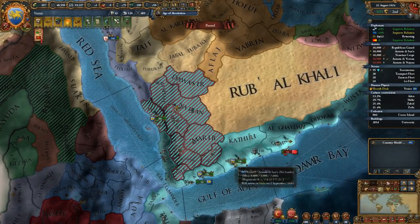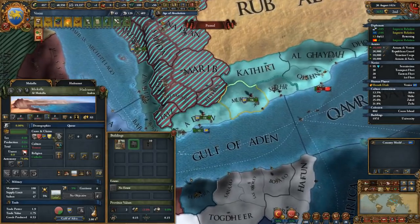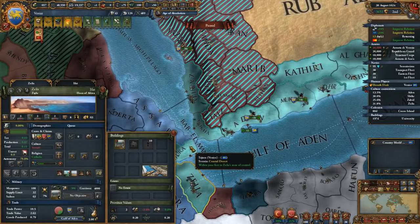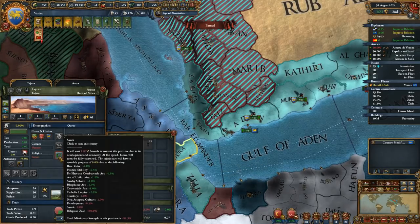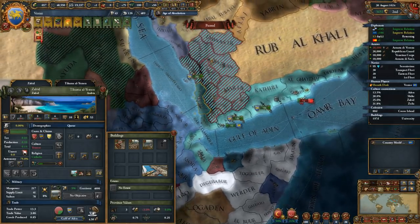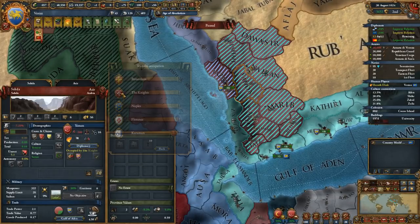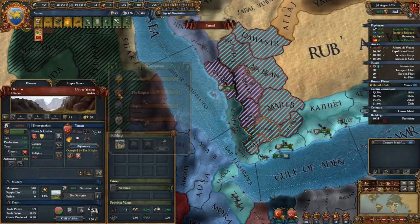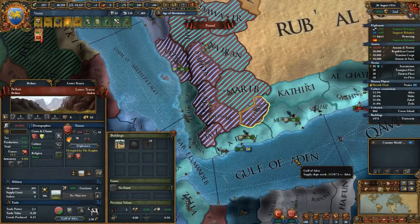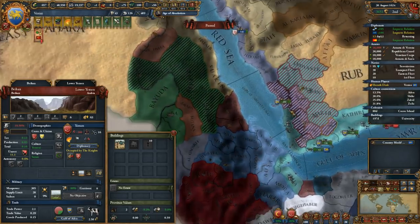So who do we still need? Mara, Ajaran. We could probably go after Mara ourselves. If we already have the coast, why leave the others? We do want to give it to the Knights - give the occupation to the Knights. This should allow me to basically give all the provinces that I don't want to hold myself to the Knights. Maybe we won't use Ethiopia - I'll just give everything to the Knights. That could be fine.